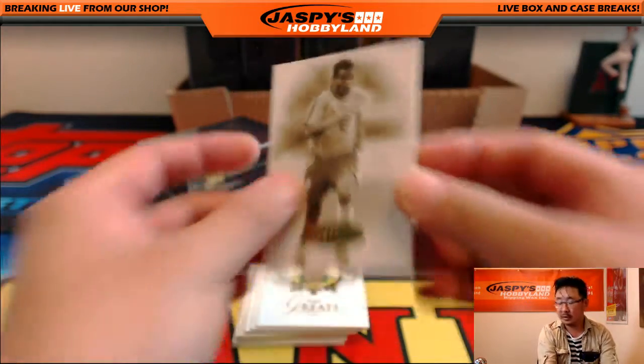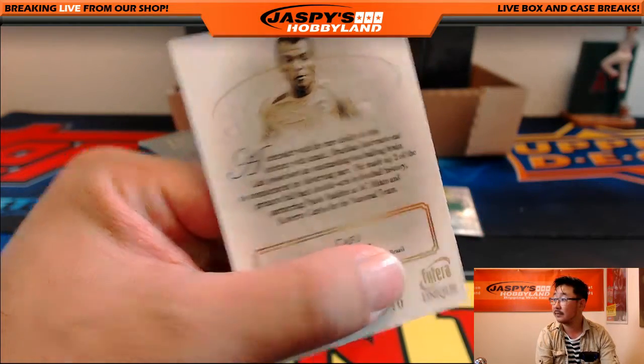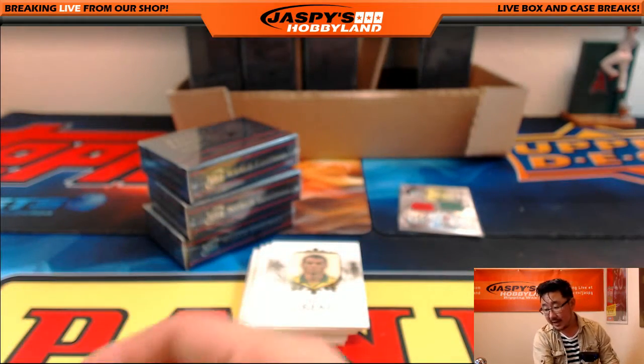Heritage — Cafu, great defender back in the day. 16 out of 50. Nice. That'll go out to the letter C — that goes to Kelly.